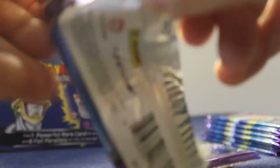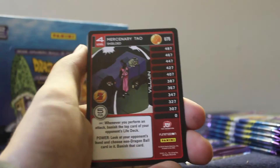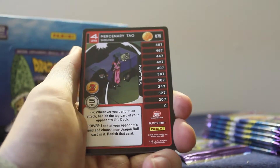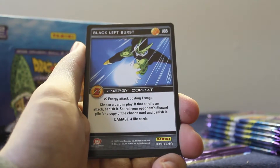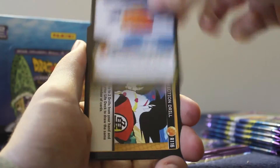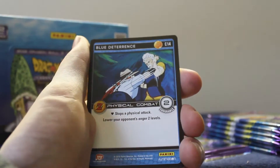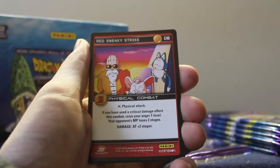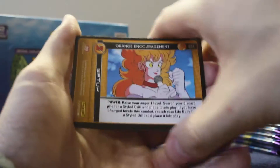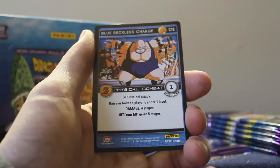Two packs left — should really bring a water bottle. Pack number five: mercenary Towel level four shielded, Sail Junior level one unrelenting, black left burst, earth dragon ball three. Our rare is orange affection drill. Commons: blue deterrence, black breaker, Saiyan stomach thrust, red sneaky strike, orange encouragement, Namekian training drill, blue reckless charge.